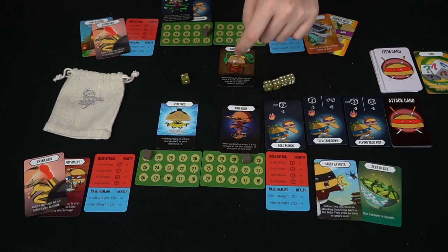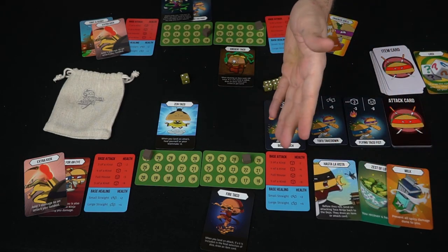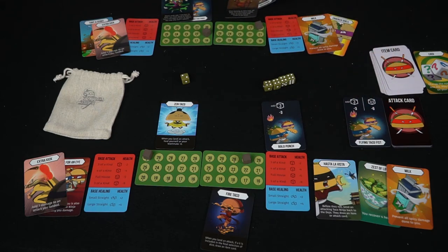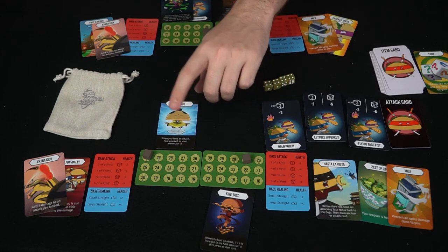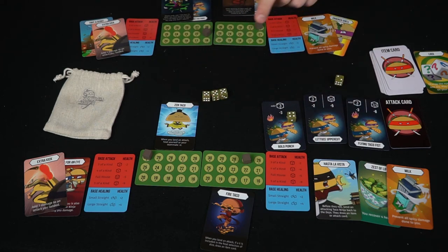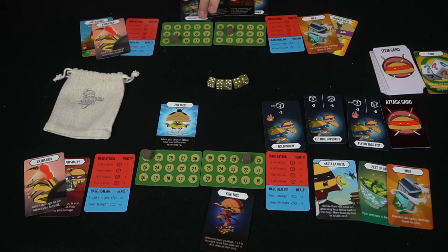Because this guy went first, this guy is now going to go first next round. He can choose to go back and draw an extra item card — he's in the dojo. Then it'll be the Ancient Taco's turn — maybe he'll go back and learn a skill, and another card comes out. He can choose to attack. If he does, he attacks both of the opponents since they're both in the dojo, trying to do as much damage to the team as possible. He got three of a kind, which does two damage to both of them since they're both in the dojo. Then it'll be Nerdy Taco's turn — he'll learn his next attack, meaning on his next turn he's coming out to fight.